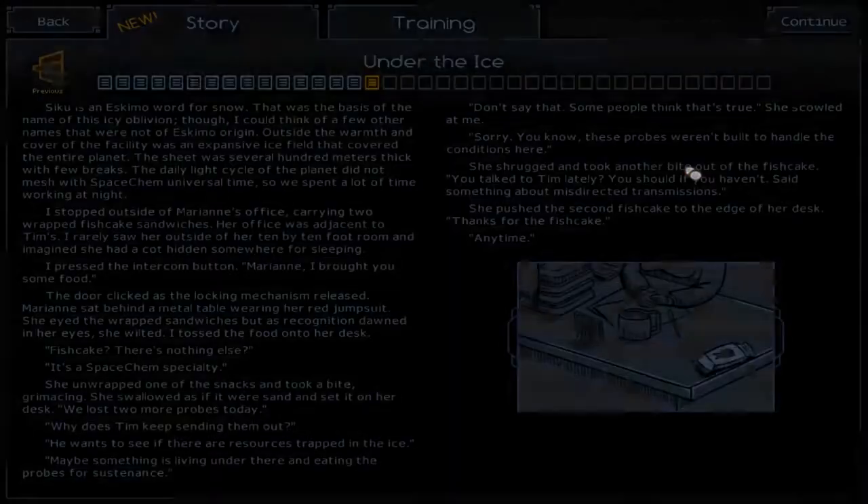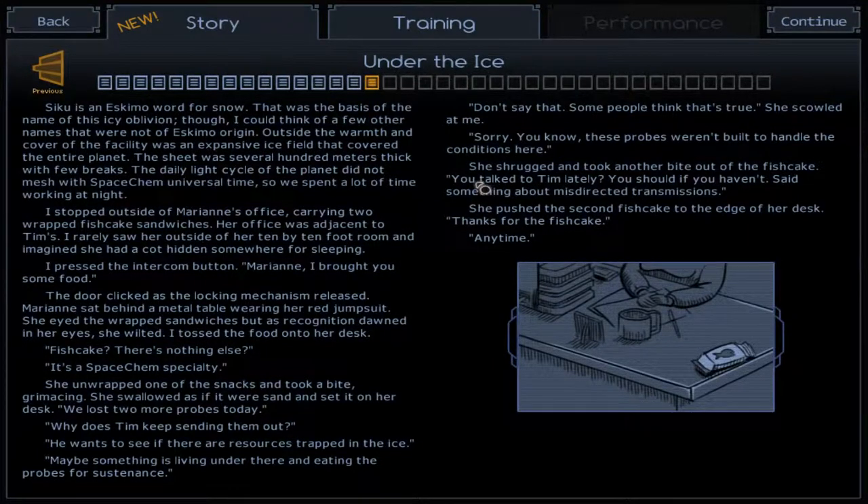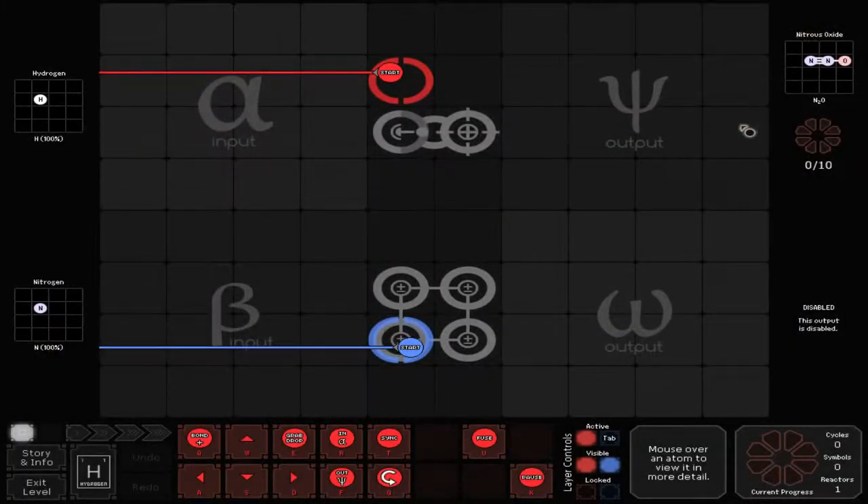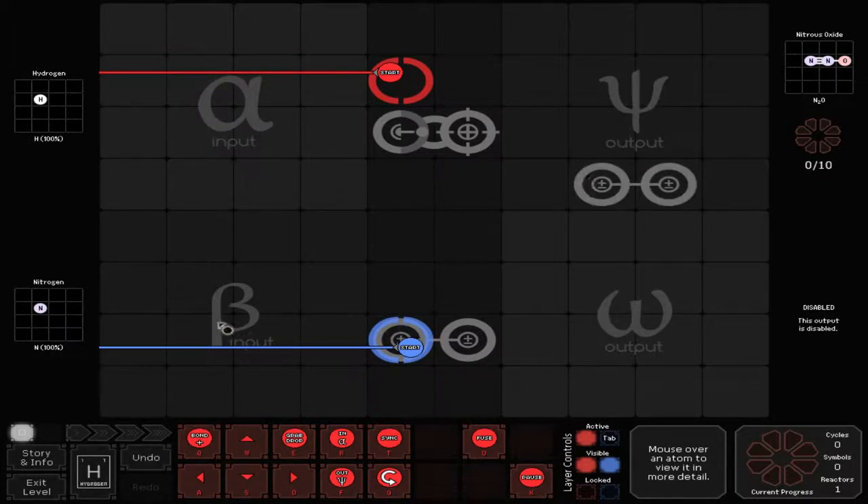Under the Ice. What is this fish cake thing? I bet you guys know more than me on this. Anyways, I have to make... wow, okay. Nitrogen is seven. That's easy.